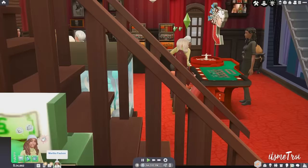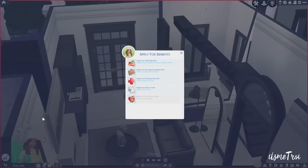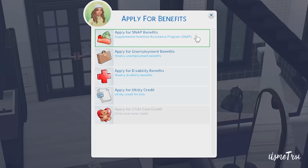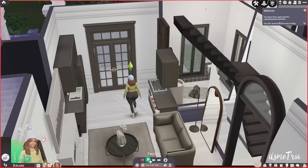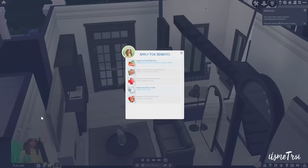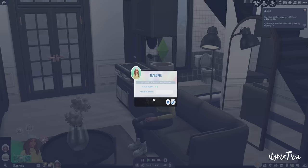Coming in at number three is the SimCare mod. For those who want a more challenging experience — maybe your sims can't make their bills — this mod gives you SNAP benefits, unemployment, disability, utility credit, and child care credit depending on what your sim qualifies for. It determines how much you get, you can be denied or approved, and everything goes into a little bank account you can withdraw from.